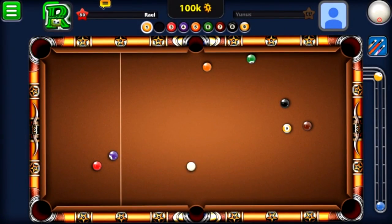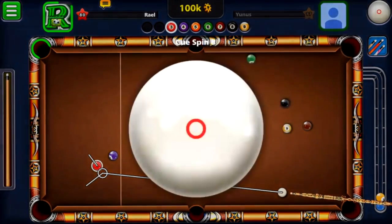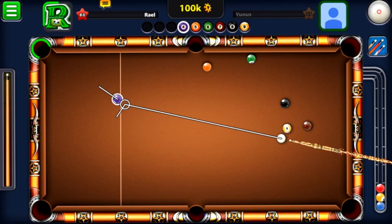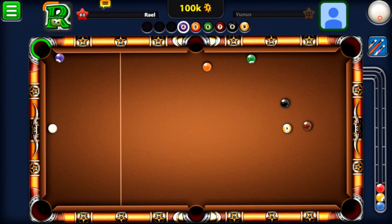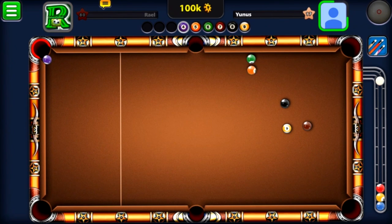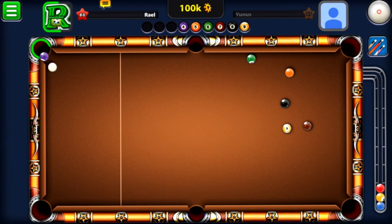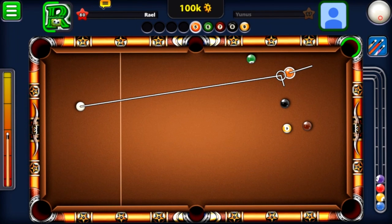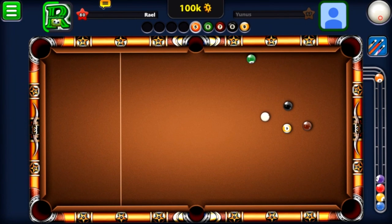I want to get this 100k into the account, which currently has less than 2 million coins. I'm putting in the red ball, then going for the purple, but I missed the purple. He also missed — either his cue isn't powerful or he set the angle wrong. I got the ball back and now I'm going for the orange, using backward spin to get good position for the green.